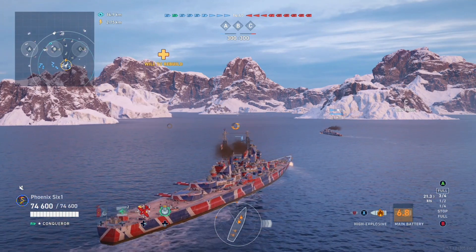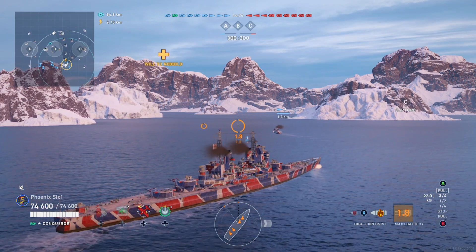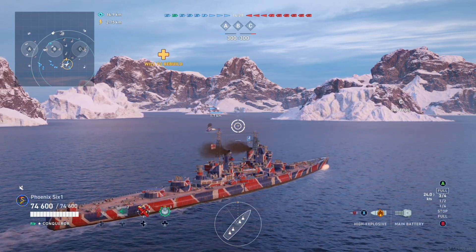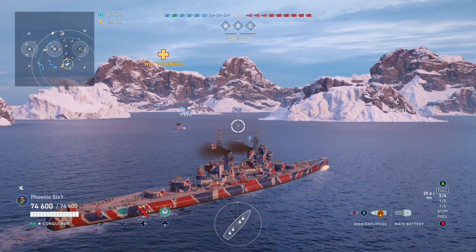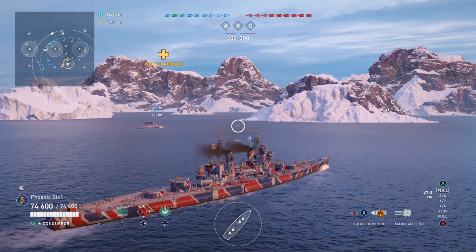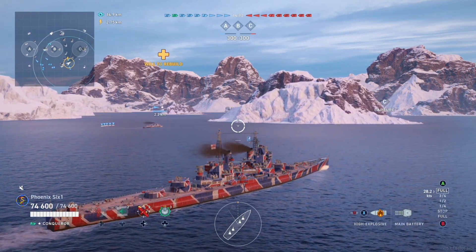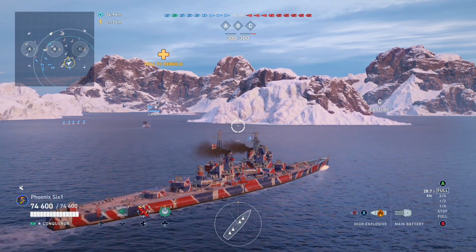This is one battleship you do not want to be broadside to other battleships in. So we won't be angled like this for long, right? Once some stuff starts to go down and some spots start to happen, we're going to have to change our tune here. But I'm trying to kind of get out over by sea to help defend the zone. We got a destroyer going into it, but you always want to support your team, right? And this creates a little bit of a flank.